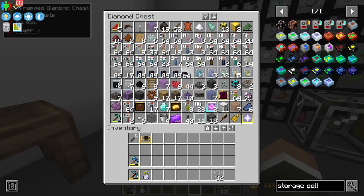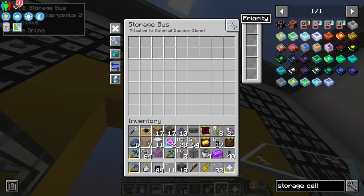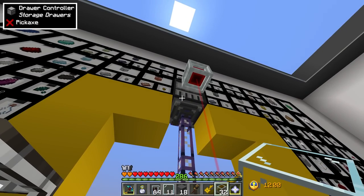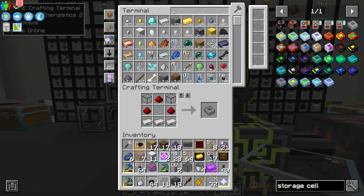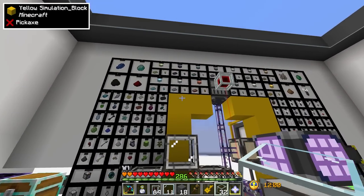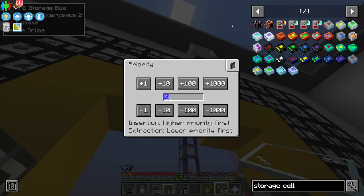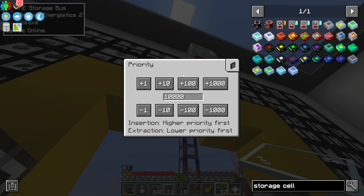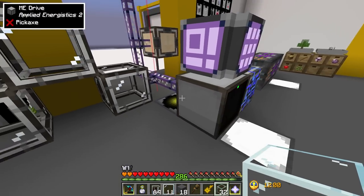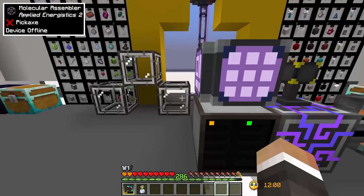Before we move items, I need to change the priority on the storage bus. We want the storage bus on the drawer controller to be the highest priority and the ME drive to be the lowest priority, so items go into a storage drawer first. I'll set the storage bus to 10,000 to leave wiggle room for future devices, and set the ME drive to negative 10,000. Now everything should try to go into a storage drawer first.